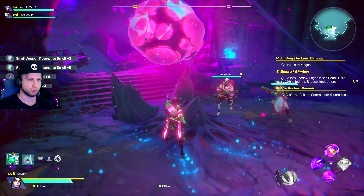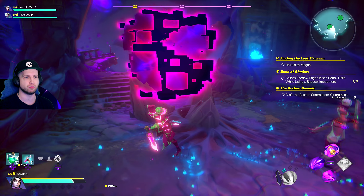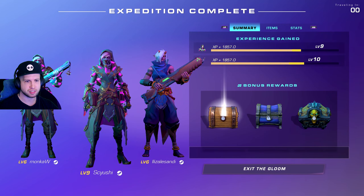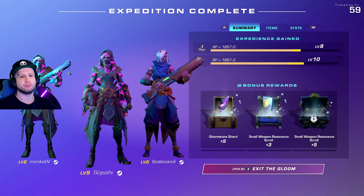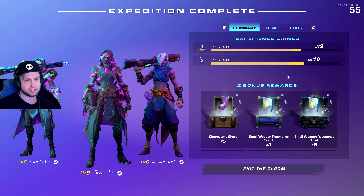At the top middle of your screen, you're going to see three chests slowly filling up as a bar increases from defeating enemies and doing random events. That bar will go down if you or a teammate dies and will affect those chests at the end.